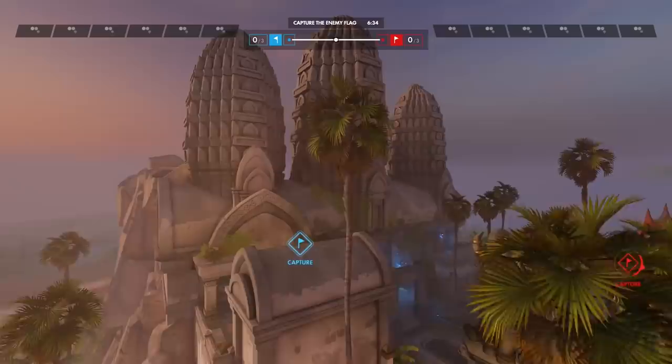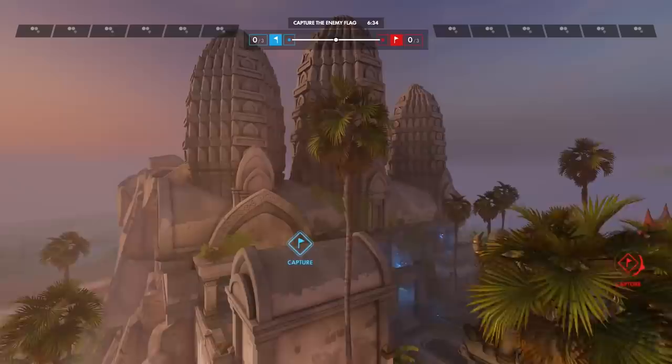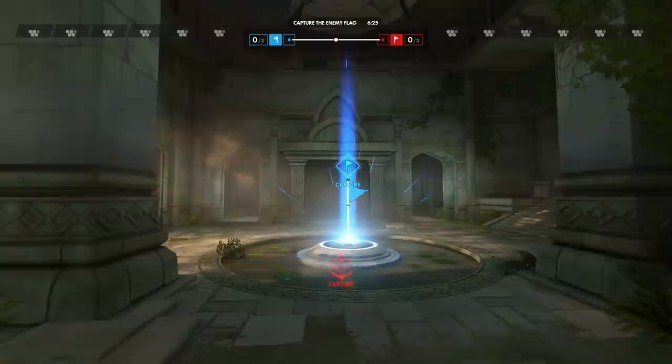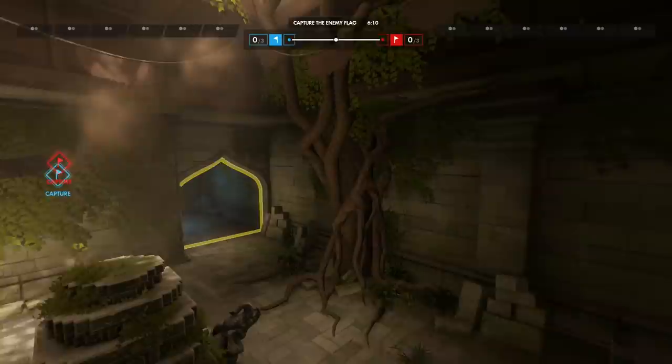Let's get kind of a top-down view. You can see the more ancient aspect of it, and then this is the more modern part. So let's check out the ancient stuff first. This is the blue flag, and their spawn room is going to be right back here. This is where they're going to start, and that looks awesome.